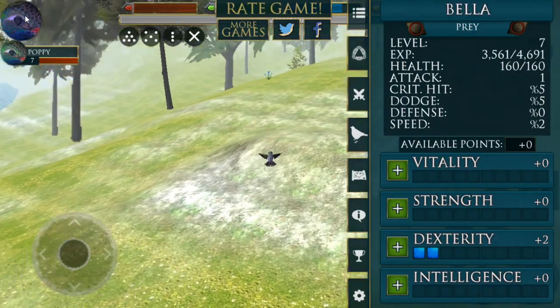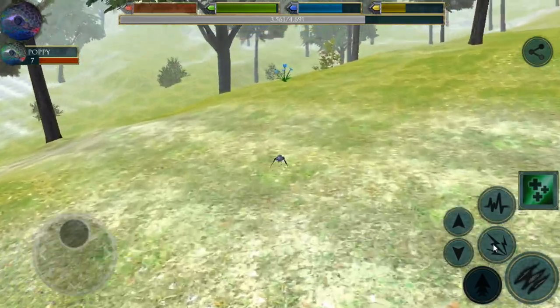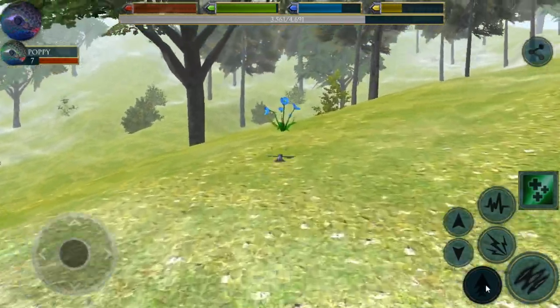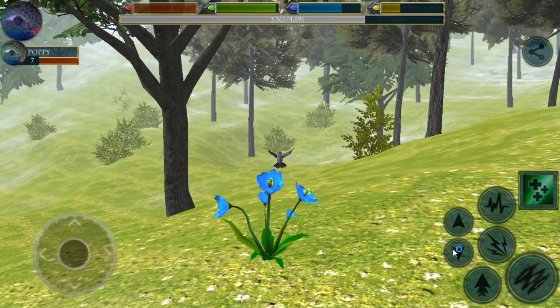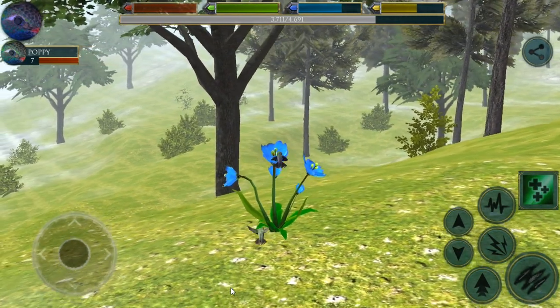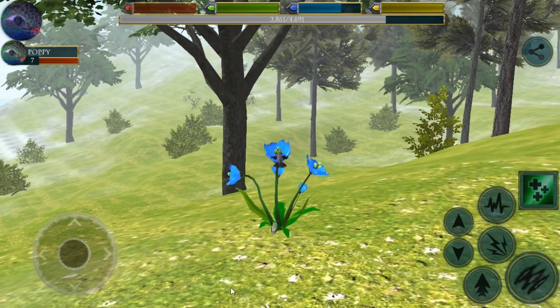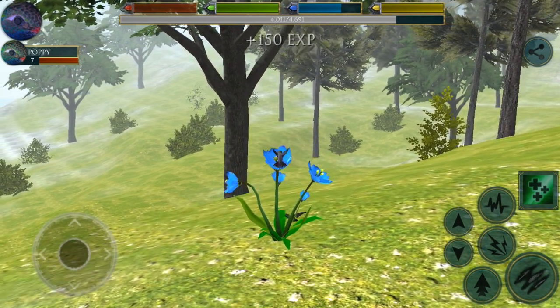We're getting close to level 10. We're at level seven right now. I can't believe how quickly the hummingbirds have grown up. They do have very short little lives though, because their metabolism is so fast — they just burn through their bodies very quickly, as small as they are. So we'll continue leveling up to level 10, have a little baby with Poppy, and I will see you guys next time. Bye!